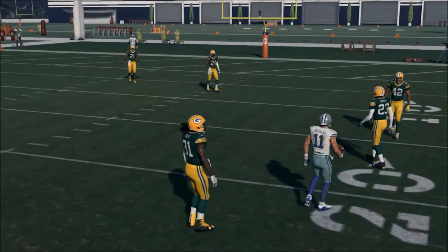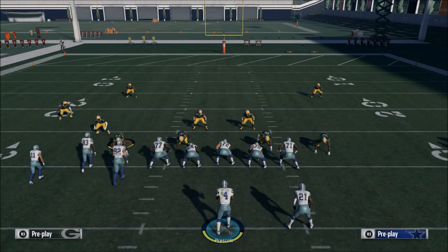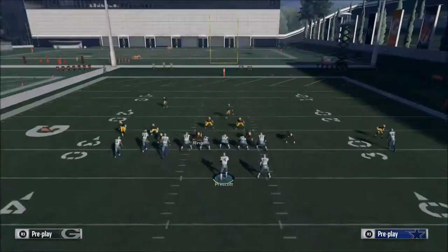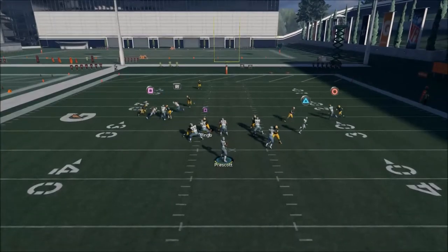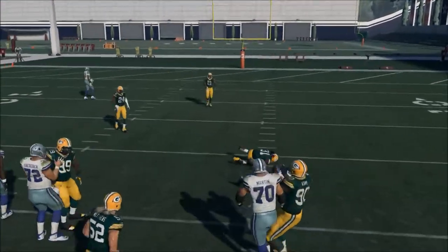I'm going to click off the middle linebacker because the way user control works this year, if you hold the middle linebacker it will leave him guarding no one. Cole Beasley's route is going to cut to the inside and you're going to be able to hit it right there.